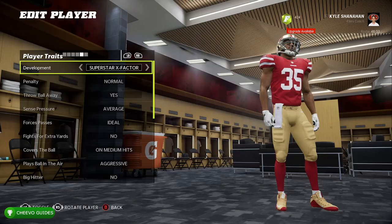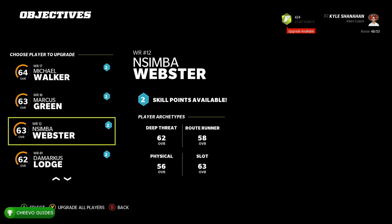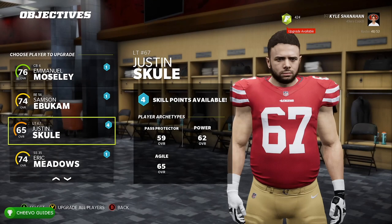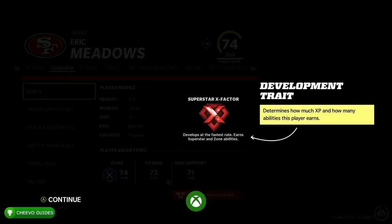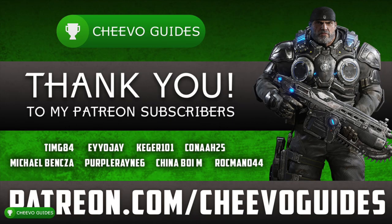We edited one of the brand new rookies and changed their dev trait to Superstar X-Factor. Now go back to that player in the Upgrade menu, and once you select the player it's going to automatically unlock the achievement or trophy — way easier than actually doing this legitimately. There we go — that's the Future of the Franchise achievement, worth 75 Gamerscore.